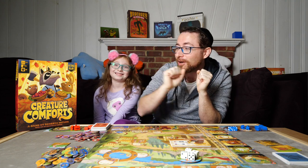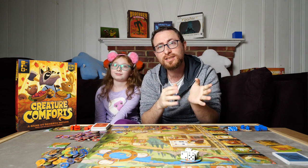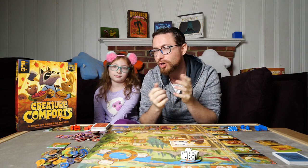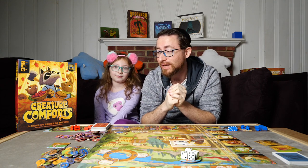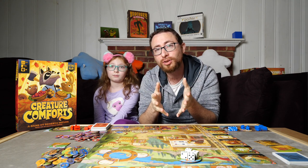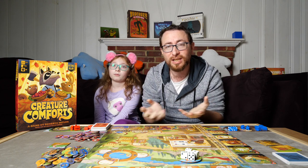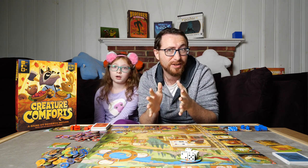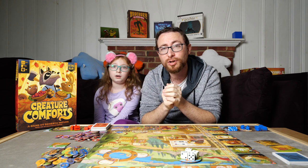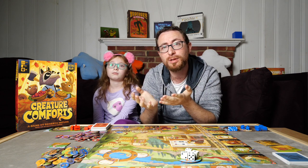Creature Comforts is a game by Kids Table Board Games, who puts out family weight games. This is the same publisher or parent company as Burnt Island Games, and this is going to be a family weight worker placement game with adorable woodland creatures. Think Everdell, think Root, but more family friendly — more of an introduction to the genre, satisfying for adults and a good entry point for younger gamers or newcomers to the hobby.